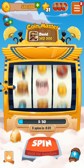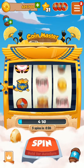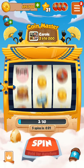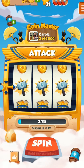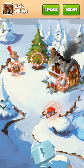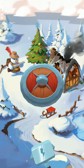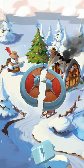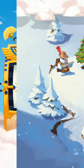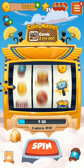Now I am spinning again — it is a very easy tutorial, you can play and enjoy. 93 coins have already been added. Again I am playing and here is another attack — let's see how many coins are added in this attack. 50,000 coins have been added now.